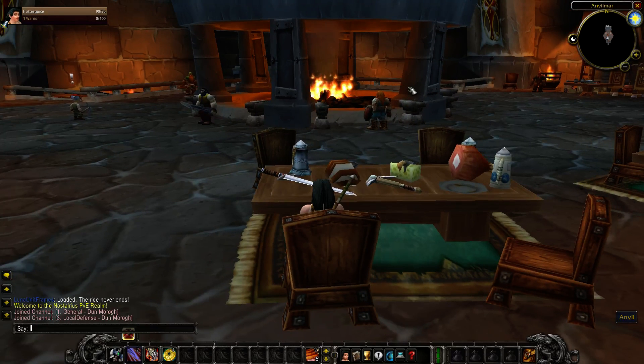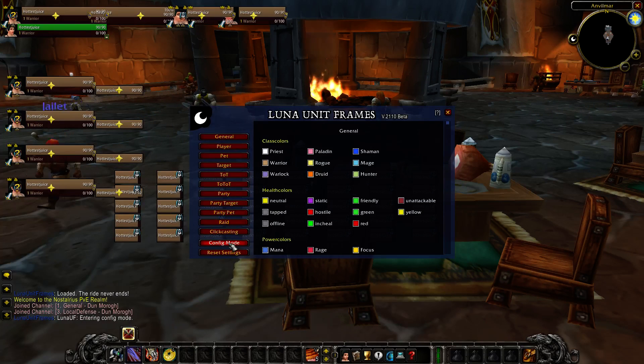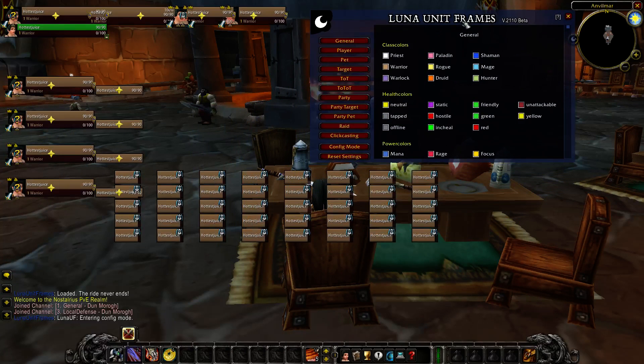To bring up the menu you just type in LUF menu. As you can see you have a bunch of options, so you would go over to config mode first to put everything where you want it. It is a little bit confusing, but we'll go through it.